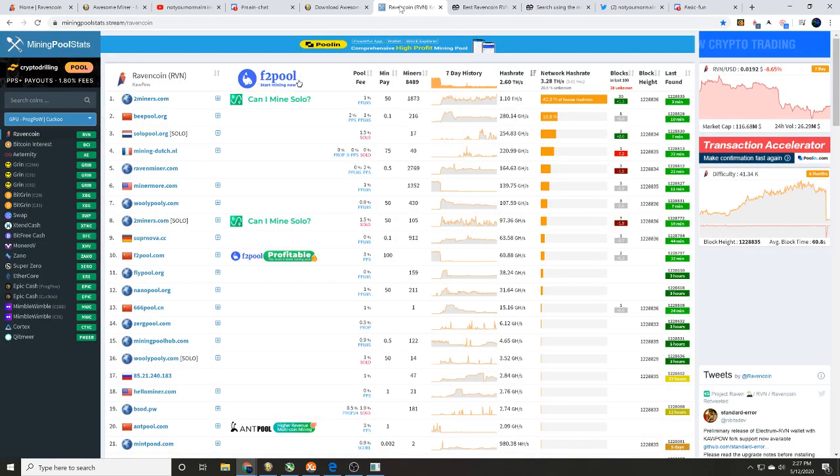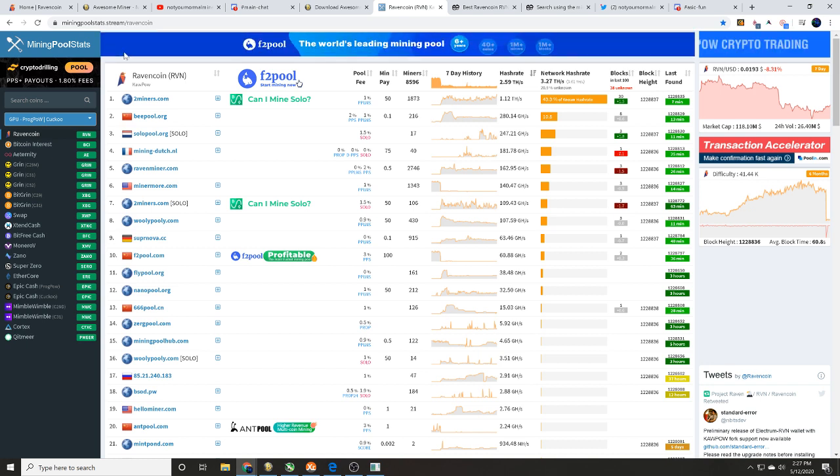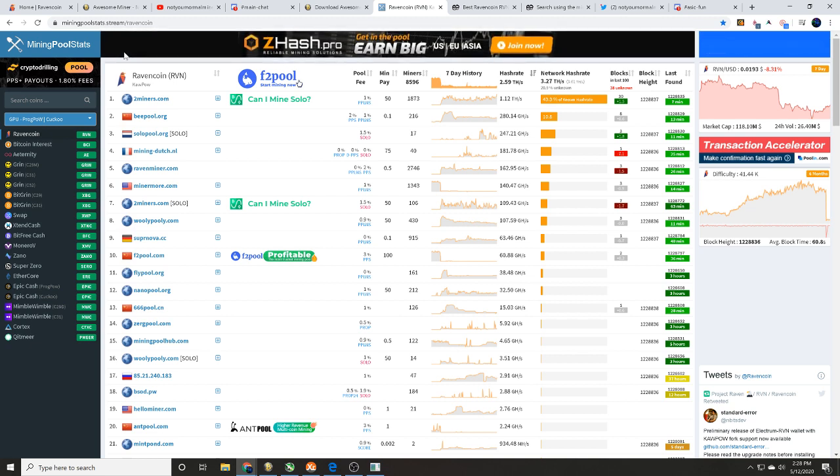Once you've got Awesome Miner downloaded, we need to figure out a mining pool. Head over to miningpoolstats.stream/ravencoin to find your pool. Mining pools matter for a couple of reasons — the biggest thing is minimum payout. That means you have to reach that threshold before you get paid, so if you mine for weeks and don't reach it, you won't earn that Ravencoin. Also check pool fees, since every pool has a different fee.